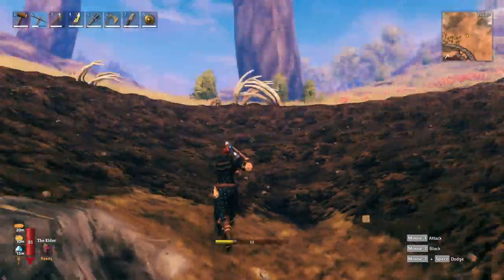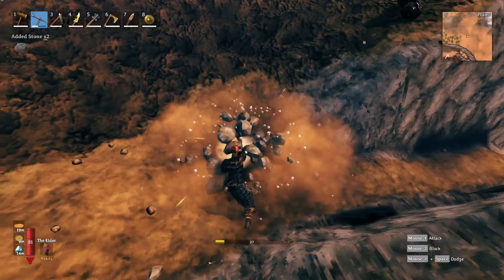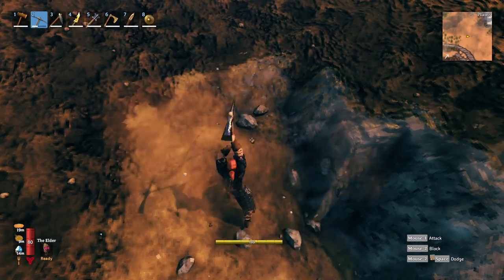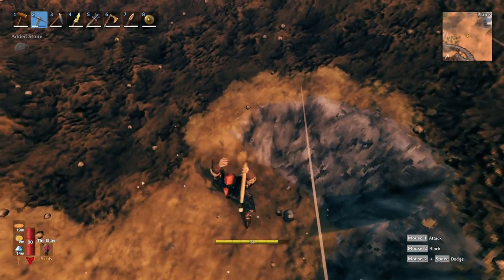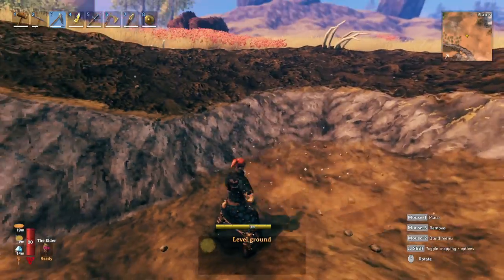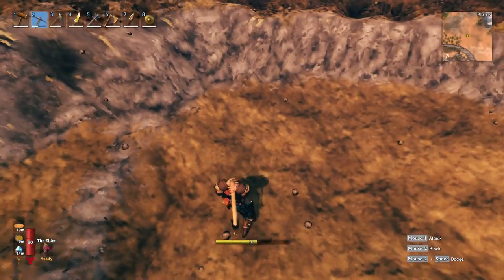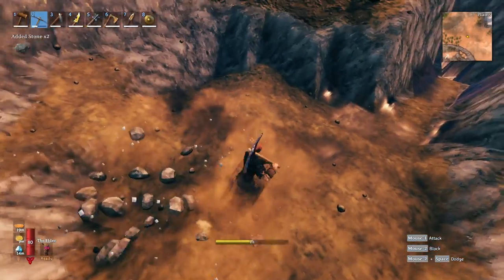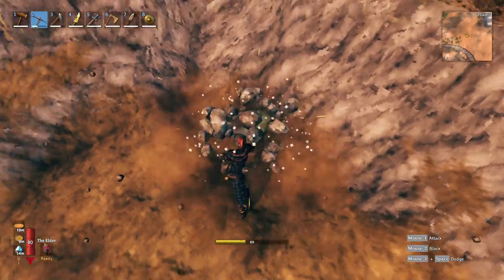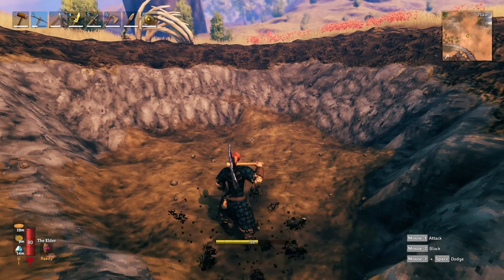Make sure you drain the tar pits because there's a lot of tar under there you can't get to otherwise. I also recommend digging around the inside a little bit, because tar balls can sometimes spawn just under the surface. Take two whacks around the inside or get in a low spot and smooth it out — you can spot any that spawned below the surface. I've only seen a couple that deep, but if you're not getting much tar, lower the ground around the area and check below the surface.